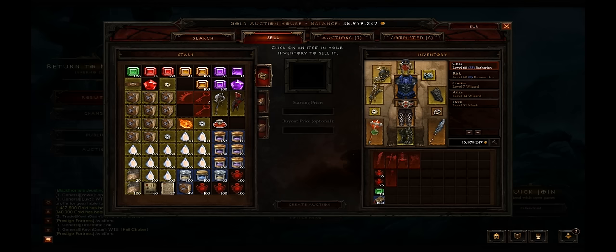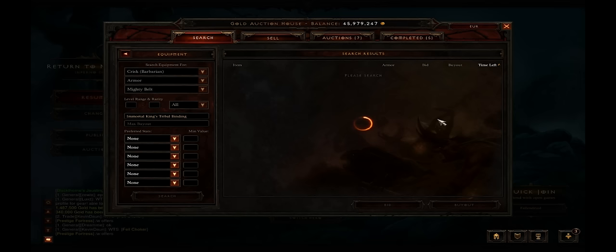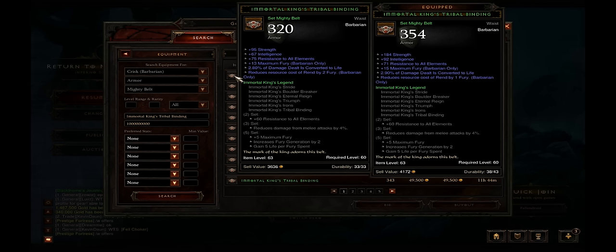For the build it's extremely important that you get life steal, high strength, and all resist. The cheapest method to get this is the Immortal King's build. The set comes with high strength, all resist, and life steal. As you can see it's extremely cheap and it's a nice way to get life steal, and it's also nice to get a set bonus with all resist.